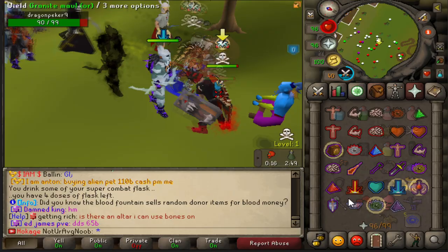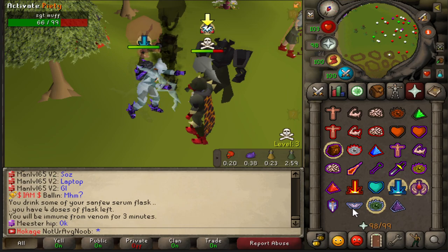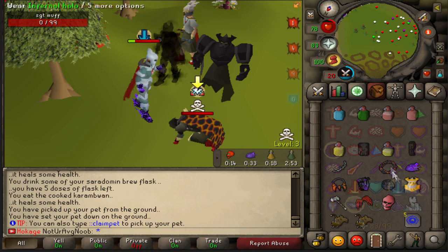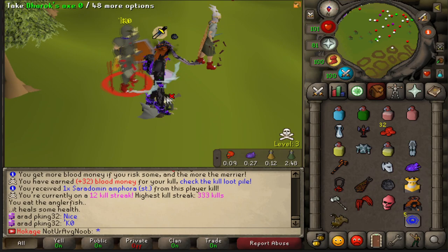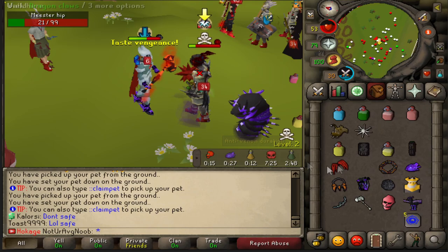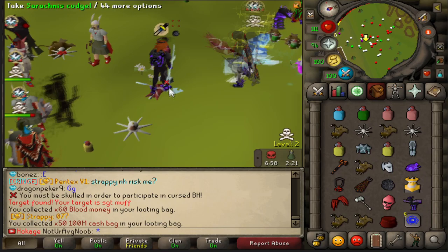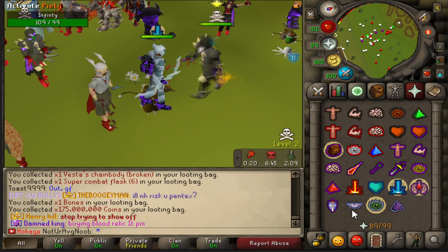Good fight! That was a big HP risk for sure. I'm risking it, I'm risking it. Good fight — decent risk, decent risk. I've been going out. Bro this combo is kind of dangerous, this combo is sick.